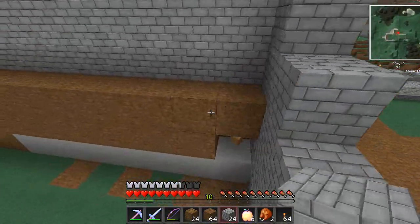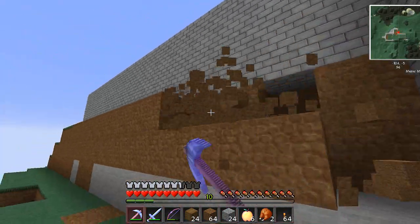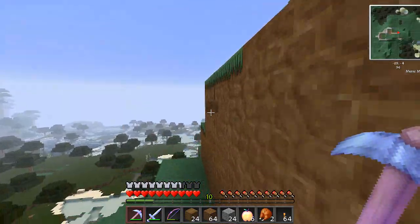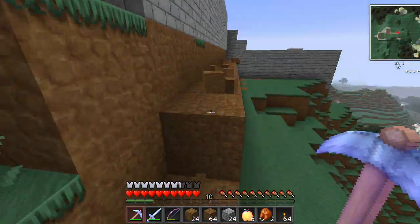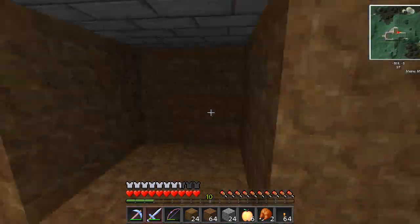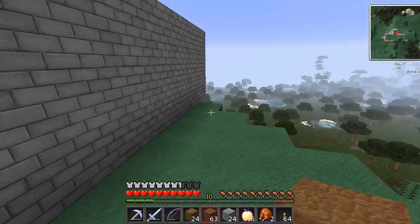I'm going to have to get rid of this stuff here — I don't want any mobs able to just walk right up. Clear this out real quick. We'll put one piece of dirt in there like that.